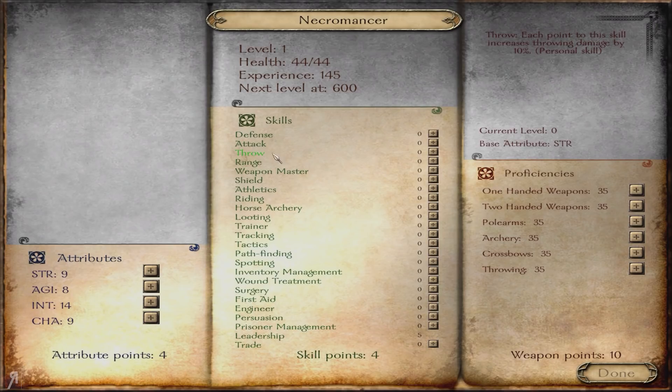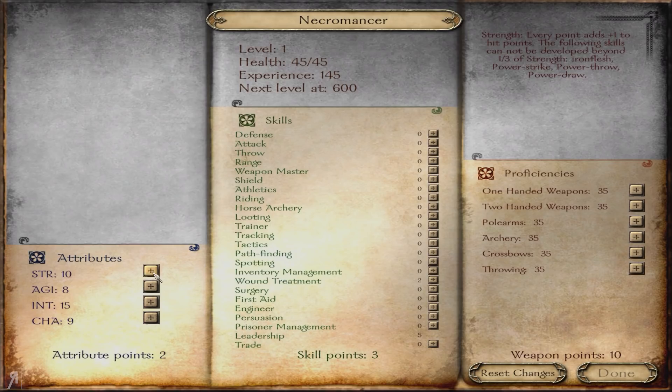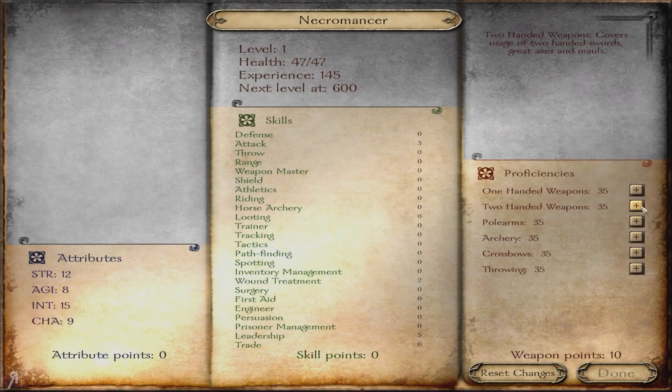What are we going to do? We could technically go for things like surgery, wound treatment. I think wound treatment could be really, really important for us, so we might want to go for 15 in that. Otherwise, we probably want to spec into strength and power strike. Let's just do the remaining points in that.